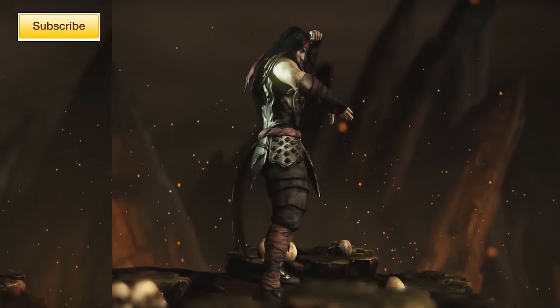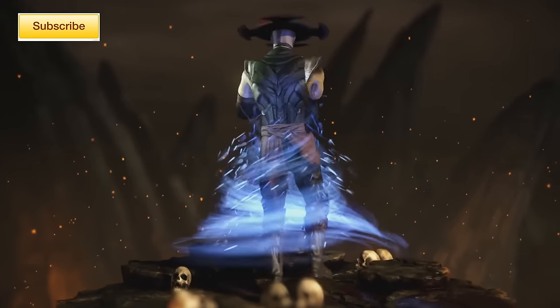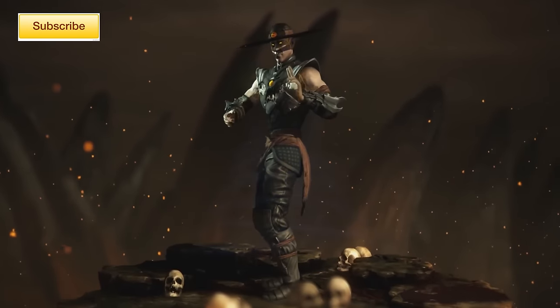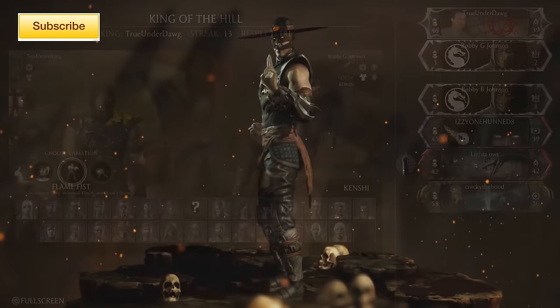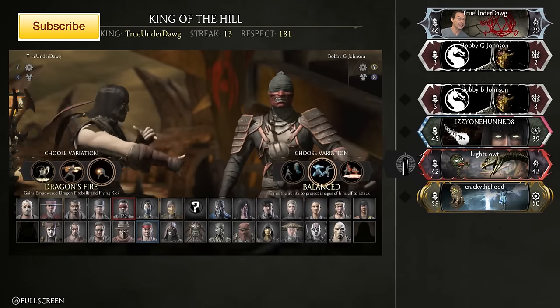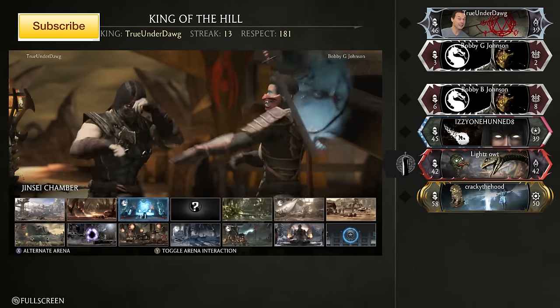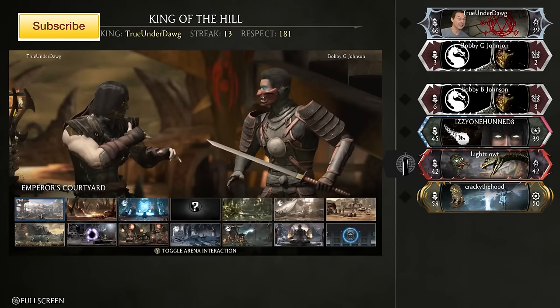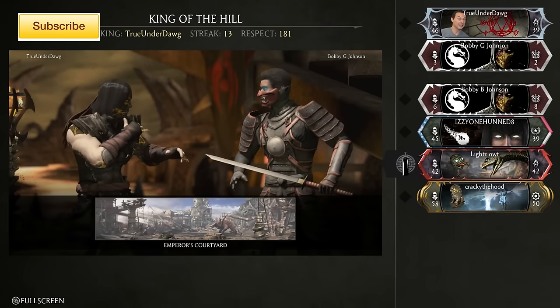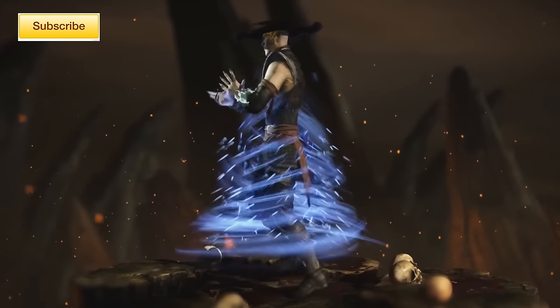Next we have the Kung Lao Revenant skin. In theory this is done by winning 30 King of the Hill matches, although I'm pretty sure it's just playing 30 King of the Hill matches. Netherrealm is just trying to encourage gamers to play as many modes as possible and keep playing the game — that's why these Revenant skins exist. They wanted to make sure you played at least one of every category. Just play 30 King of the Hill matches and you should have it.